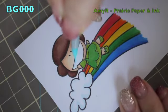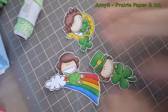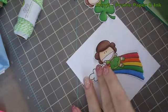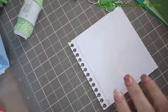Once I finished the rainbow, I took my BG triple zero and outlined the cloud a little bit and added the tiniest bit to her mouth. With these images you can either color the mouth pink, or I just see it as teeth, so I added a little of that to make it look more white. The other two images I used the same markers.